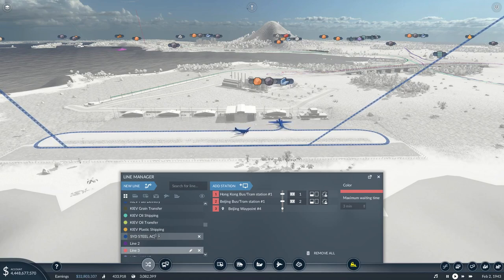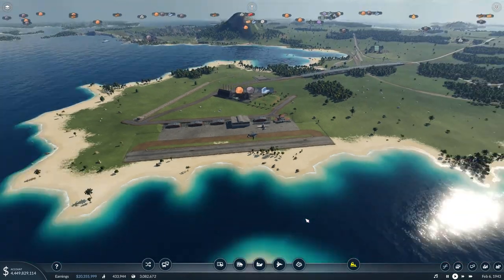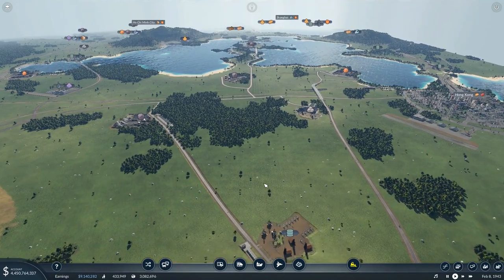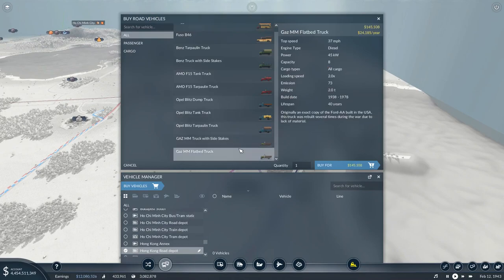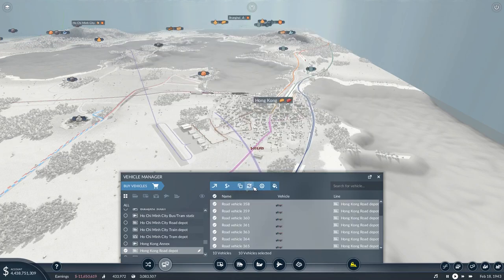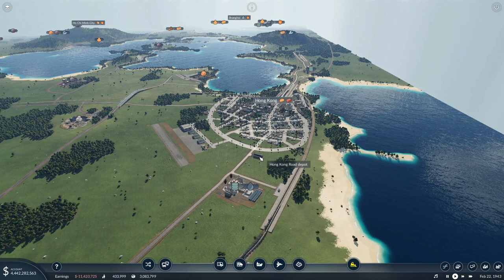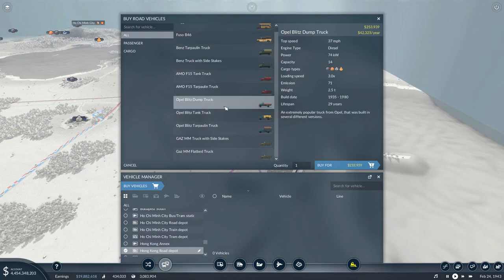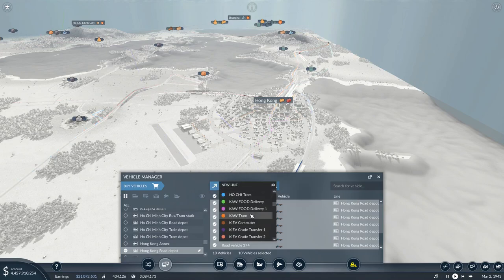Right, line two — I need to put vehicles on. Where's the nearest depot? I've got no idea — right, buy vehicles. These carry eight which is pretty good, but again the winner is these, they carry 14. Let's get 10 — set their maintenance for high, apply, set them on line two. Let's buy another 10 — buy, set you on max maintenance, set you on line three.